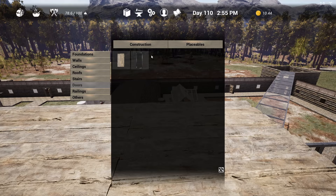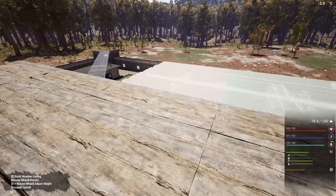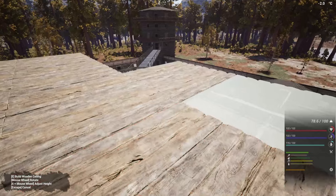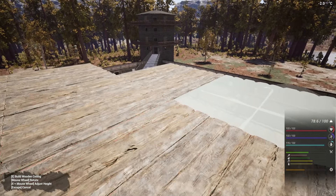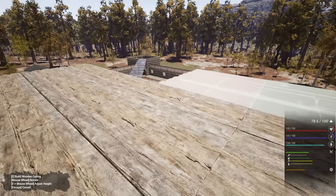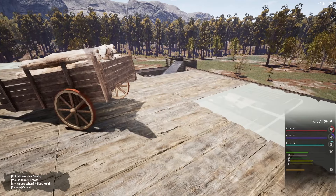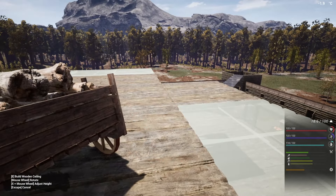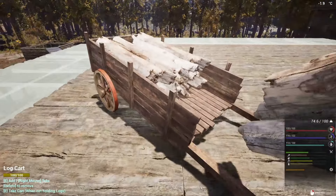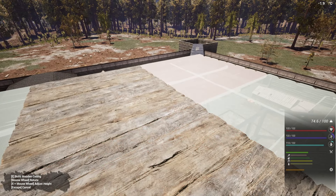This is going to be our main place of rest, where we're going to be sleeping and stuff. I've got an idea of what I want to do but before we do that I kind of want to bring it out a little bit more. We could probably split it up into two bedrooms, another guest room I guess. I just want to make sure these corner ones are all in and then we can crack on.